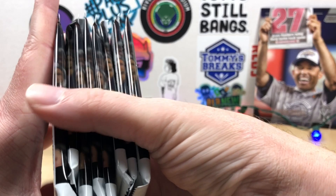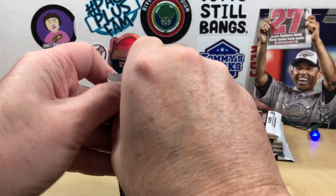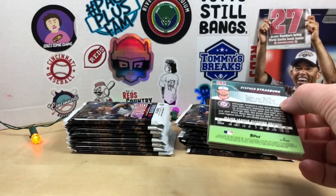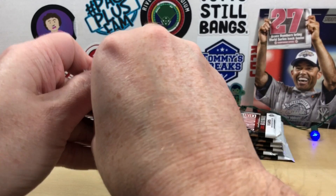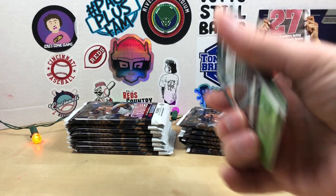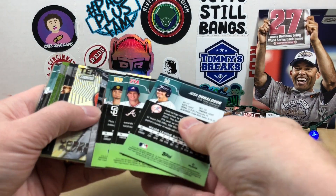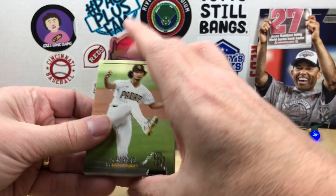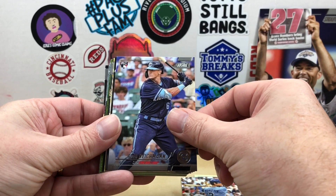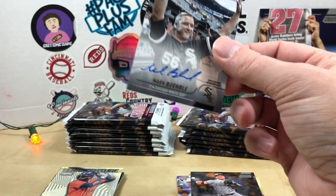Let me get our packs here — I believe it's 24 packs, eight cards per pack. We'll do a super-rip style, two packs at a time, just to keep things moving. Hopefully we find all our top rookies. I haven't watched any videos so I don't know what to expect. Oh, there's our first auto — I already spoiled it. We have Yu Darvish, Dale Murphy, Greg Deichman, Josh Donaldson... and our first autograph here is a Mark Burley.